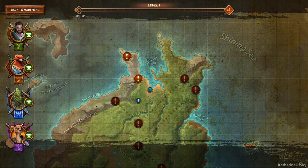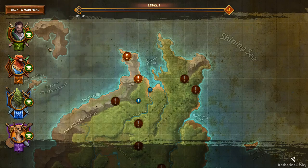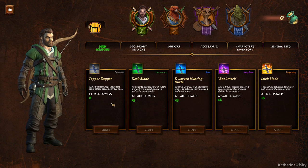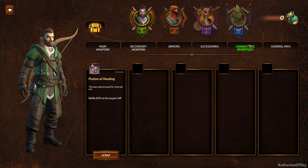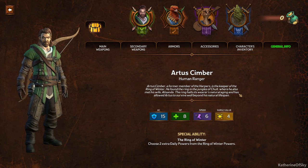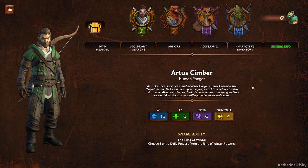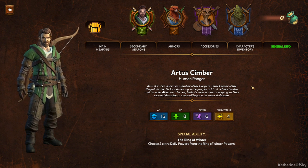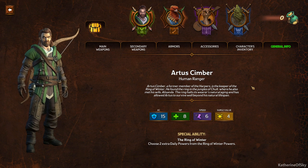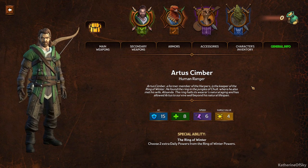On the left here we have our heroes and each of them has different things they can do. If we click on the little anvil, we go to our area where we can craft stuff for them — different weapons, armors, accessories — and you can also see each character's inventory and general information. Our first character is Artus Simber, a human ranger. He is a former member of the Harpers and keeper of the Ring of Winter, which he found in the jungles of Chult where he also met his wife Alessandra. The ring halts its wearer's natural aging.